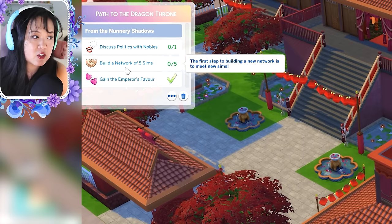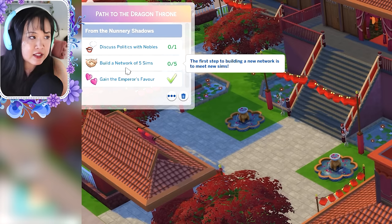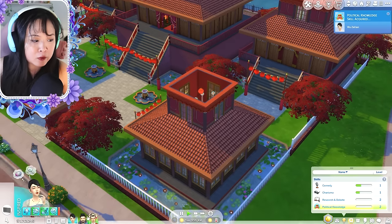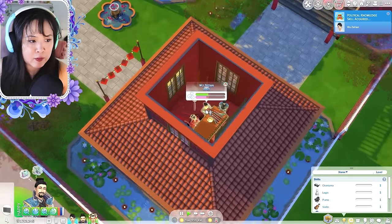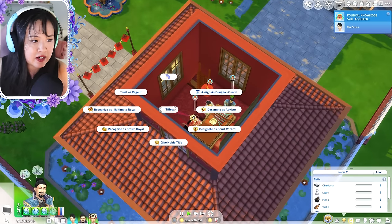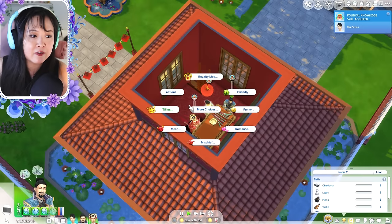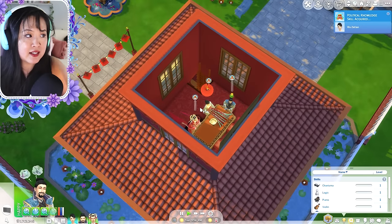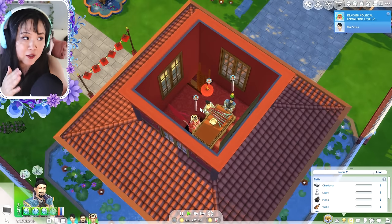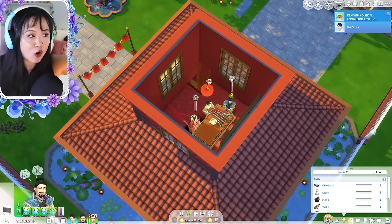The last main goal is to build a network of five sims by discussing politics with nobles. You can assign nobles using the title feature — play as the emperor or the monarch, go to Titles, and give a noble title. Then if Wu Zetian discusses politics with that noble, it will check that off the list.